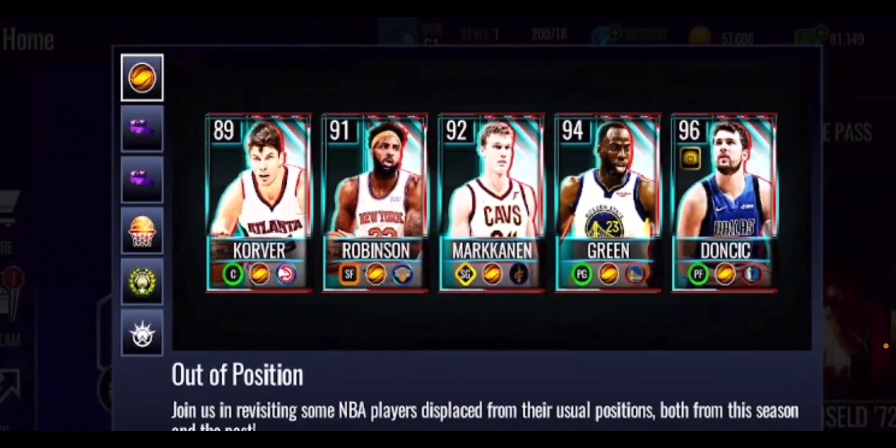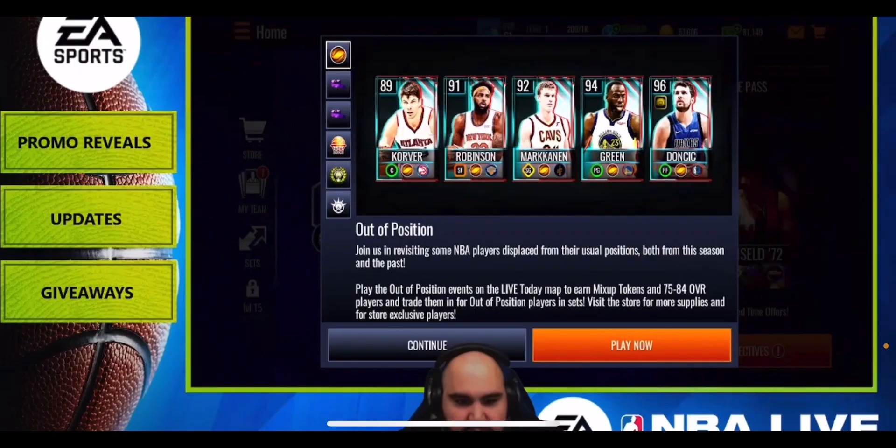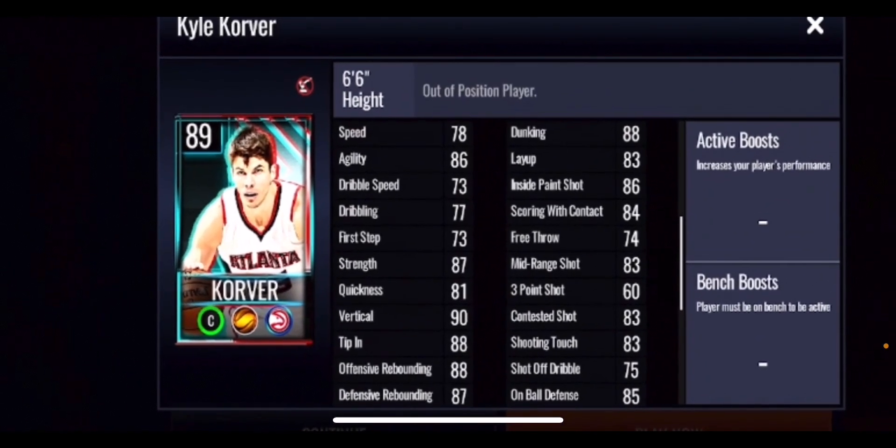You won't get Luka Doncic no money spent, but you can try to get him if you're pay-to-win, or wait for the promo to end and try to buy him on the auction house. The rest of the players — a couple of them — you will be able to get no money spent. There is also a hidden jersey to help give some extra boost to your lineup.